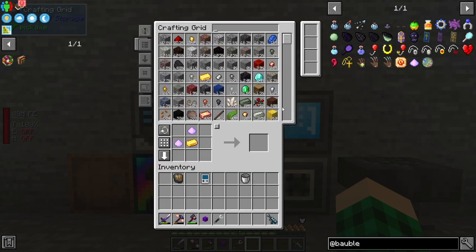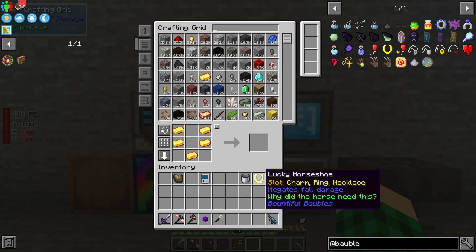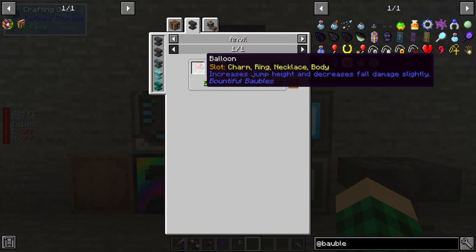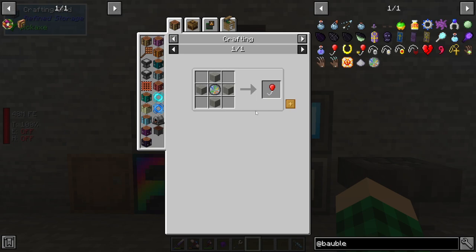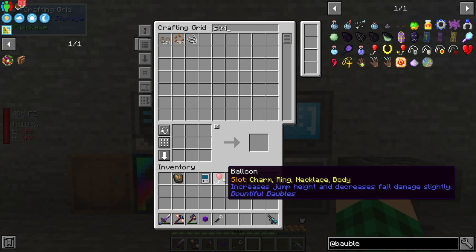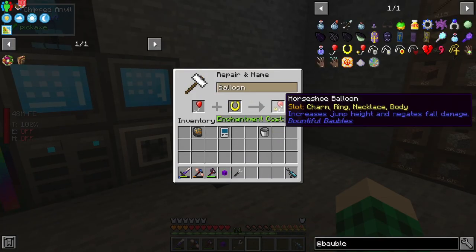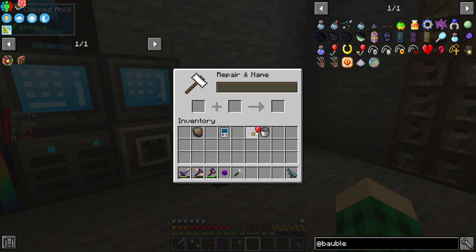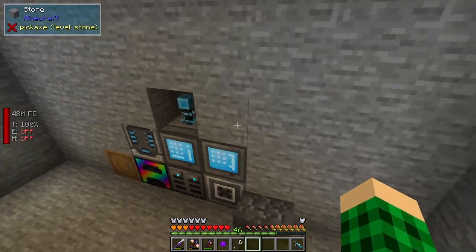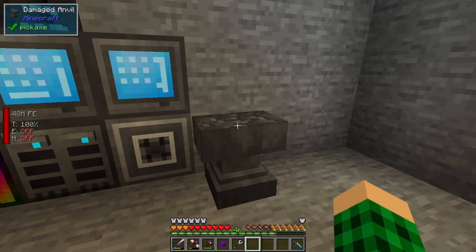We can do one token, and we can do a Horseshoe, which negates fall damage. Can we combine this with anything? We can combine it with a Balloon, which we can craft from wool. There is a Balloon which says increases jump height and decreases fall damage slightly, and if we combine it, we get increases jump height and negates fall damage. So if we put this on — we have quite a bit of jump. That's neat.